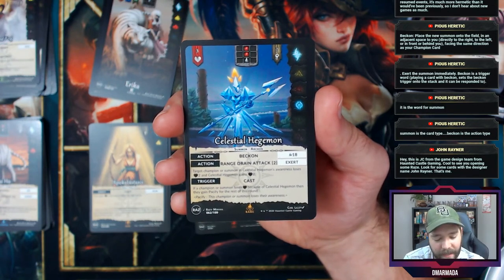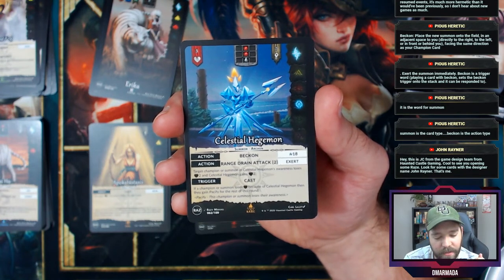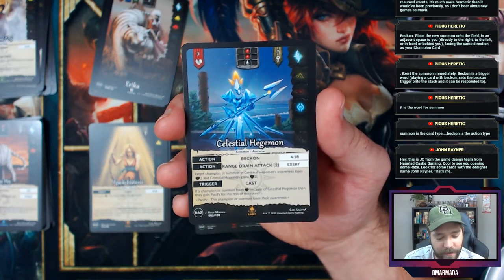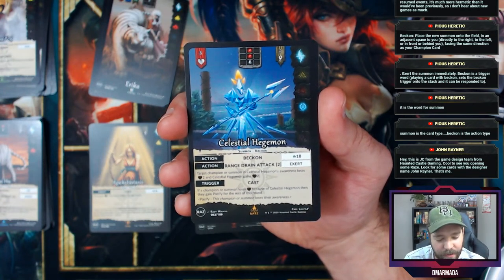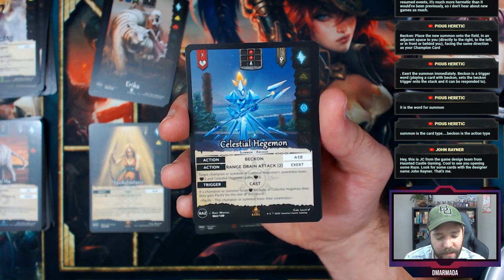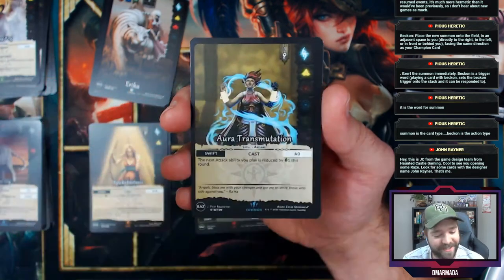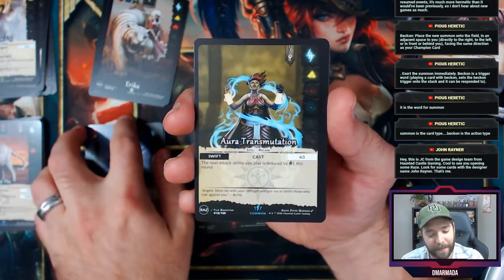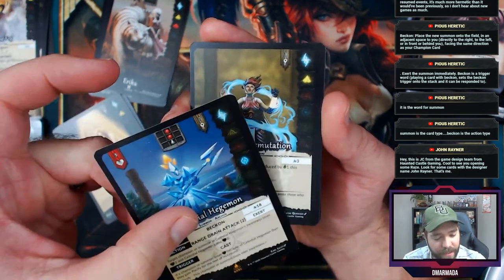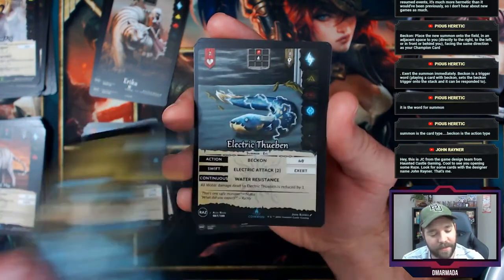It has three health and a trigger: if a champion or summon loses health because of Celestial Hegemon, they gain Pacify for the rest of the round. That's really interesting — cool looking card, but expensive. You have to pay seven chi to put it in a deck. Aura Transmutation — the more I open and read cards, the more I start to understand what I'd do with a deck.